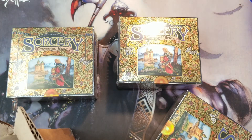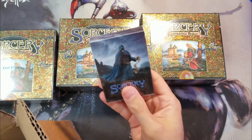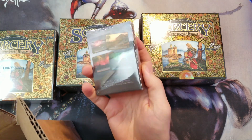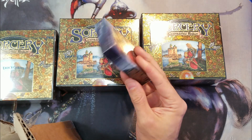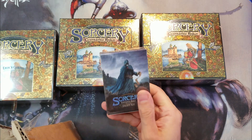Three — Sorcery: Contested Realm, Arthurian Legends. One of these packs, this is just basic auras. What you see on the back is what you get. These are the draft packs, available to purchase from Eric's Curiosa for $15 plus shipping each pack.